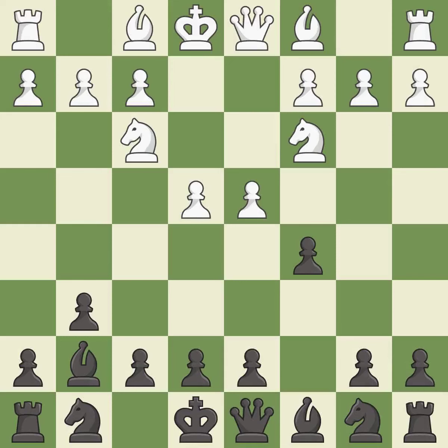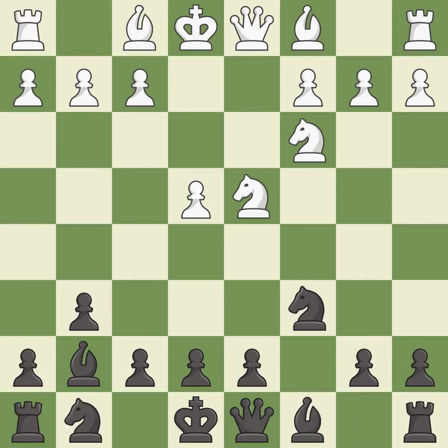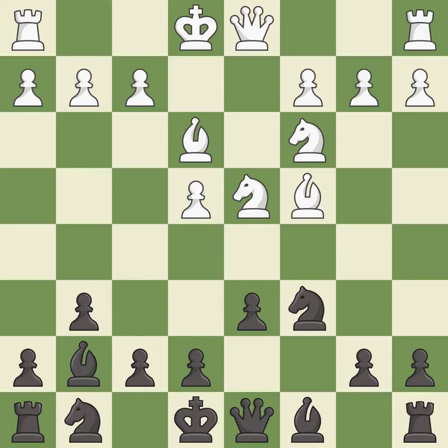This creates a threat to win a pawn. This is an equal trade. Recaptures. This offers an equal trade of pieces. Be3 develops the bishop and defends the knight on d4. d6 allows black to develop the c8 bishop. This develops a bishop off its starting square, getting it into the action. This activates a bishop by developing it off its starting square — it is best.